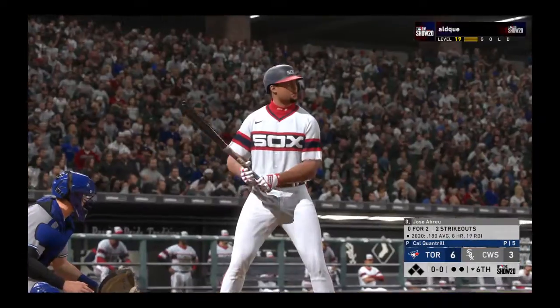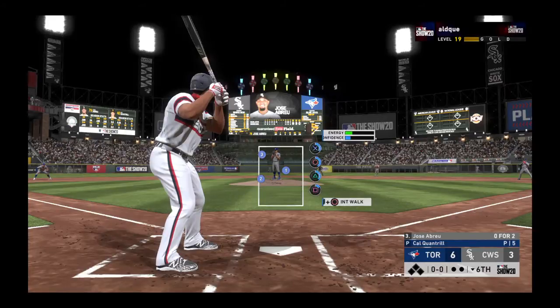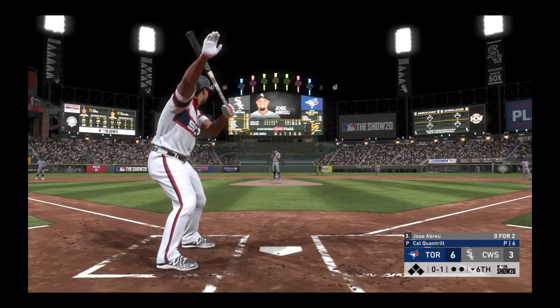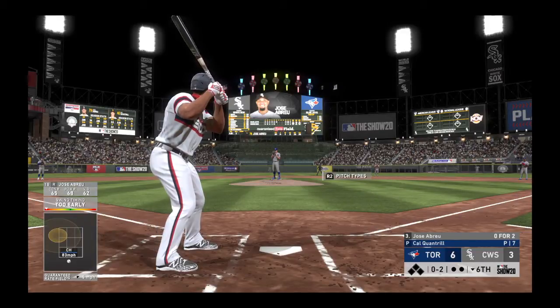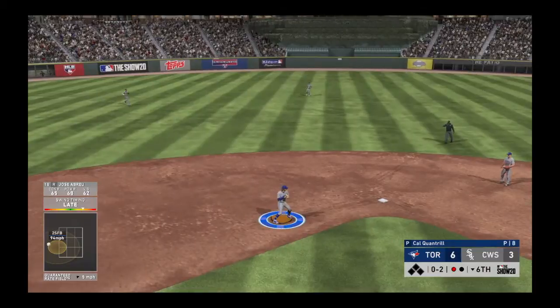Jose Abreu leads off the inning looking to even this game up. First pitch — a half-hearted swing as he tried to go the other way, strike one. He steps out asking for time, maybe getting a little jumpy. He tries to hold back the swing but it's ruled a strike. Pitch popped up — Bichette moves to his left, he's got it, one away.